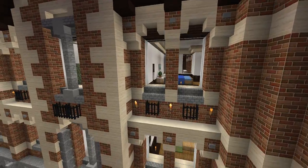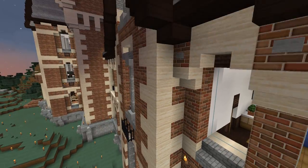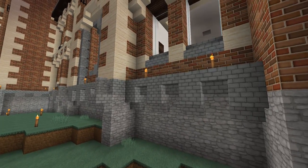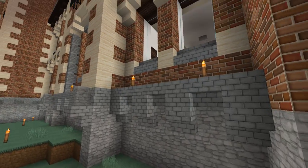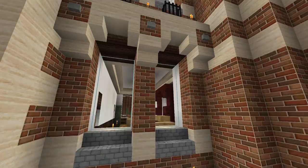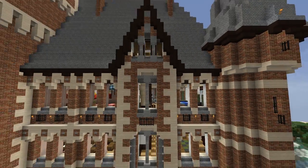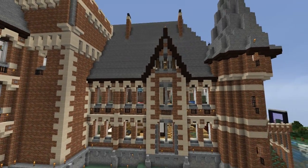I learned so much about how to build in Minecraft from doing this — trying to replicate Paul's style. The detail is just everywhere. In my weaker building skills, I would just build a wall, punch a hole in it, and call it a window. But every window in this thing has all these block combinations and features and detail that just adds so much interest. All of the windows are like that.